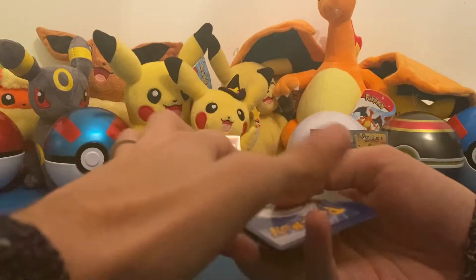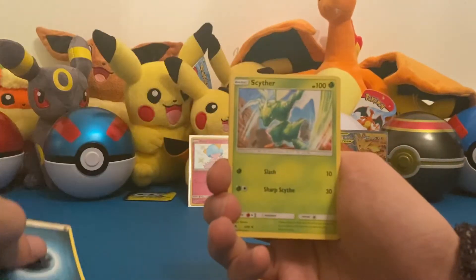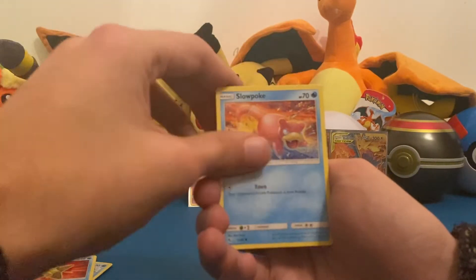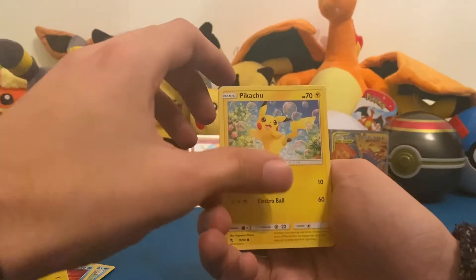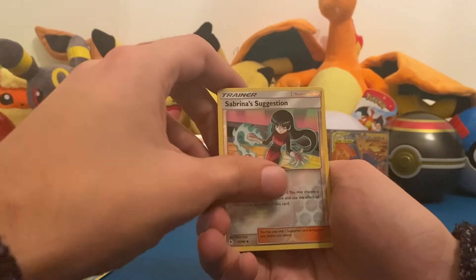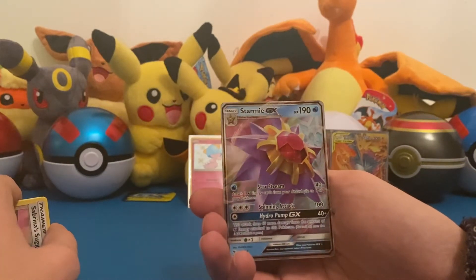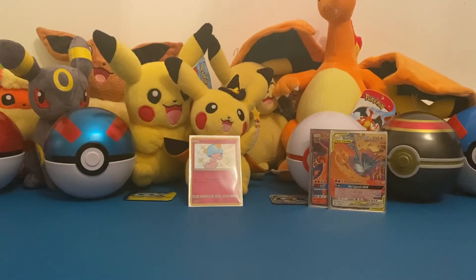Four from the back for our last pack — last pack magic, come on! Darkness Energy, Snivy, Chameleon, Metapod, Magikarp, Staryu, Slowpoke, Voltorb, Pikachu. Reverse Sabrina's Suggestion — that's too bad. But — Starmie GX! I do really like this Starmie GX. We already pulled it before but it's pretty cool to have, and it is a GX, so that's cool.